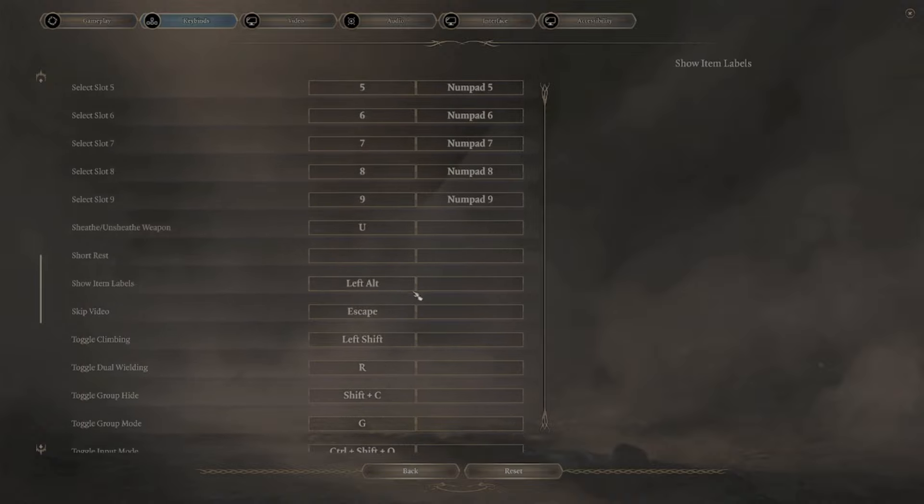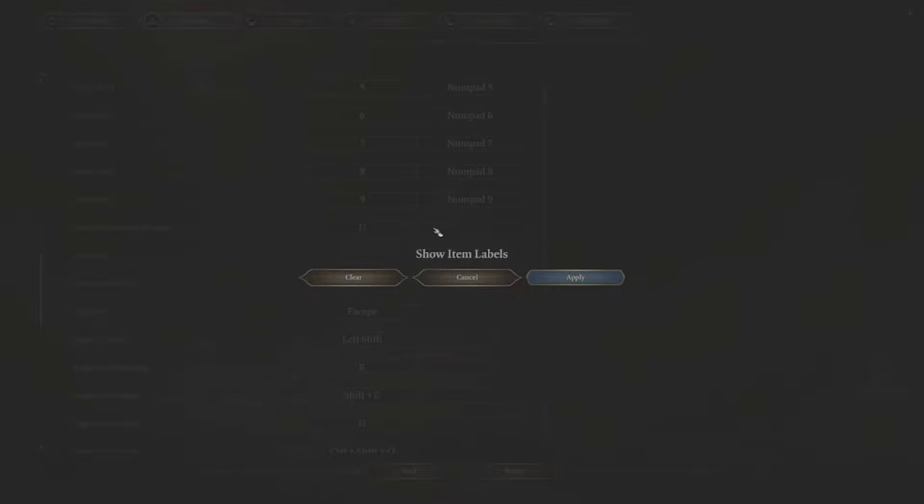Once we find Show Item Labels, in the secondary keybind spot — which should be empty by default — we're going to click in the box and hit the keybind we want to set. I have always pressed Left Shift and, as far as I know, this is the only button that this works with, so I would suggest using this keybind, and for the purpose of this video, we're going to use this button.